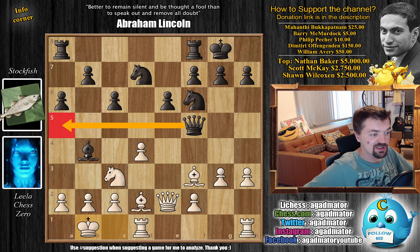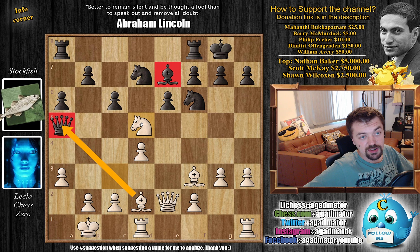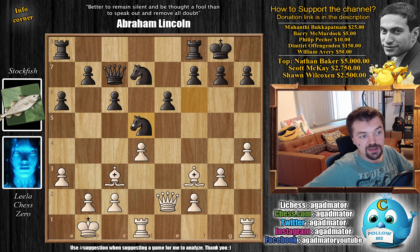Queen to e2 making room for a queenside castle. If you've seen the previous game, both Stockfish and Leela decided it's better to castle queenside against the Scandinavian - something definitely to consider. We have Knight b to d7 and a queenside castle. Now Stockfish goes for Bishop to b4, of course wanting to capture on c3 to mess up Leela's pawn structure on the queenside. Bishop back to d2, castles by Stockfish, and now King to b1 - a nice prophylactic move. At some point Queen a5 is coming, so you might want to worry about Queen captures on a2. So the King is nicely defended, but still Queen to a5 by Stockfish.